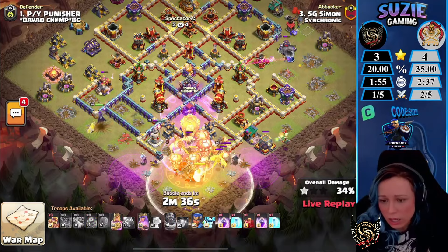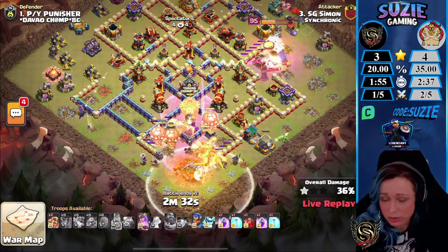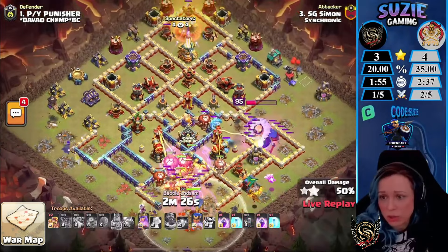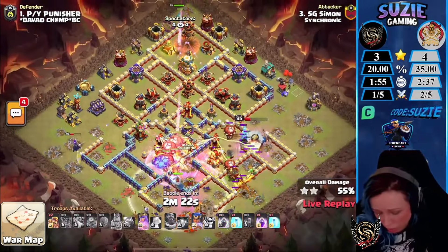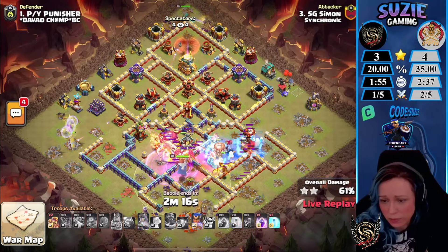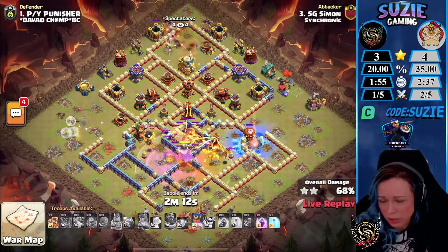Now we just need to take care of the heroes until the Dragons start flying inside the core of the base. The Queen is doing a great job, same for the King. Looks like we're now using the Royal Champion from the north side with the Skeleton spell to distract the X-Bow, which is nice. The Dragons are still looking very very strong here — the King will probably die soon because there are six Infernos targeting him.